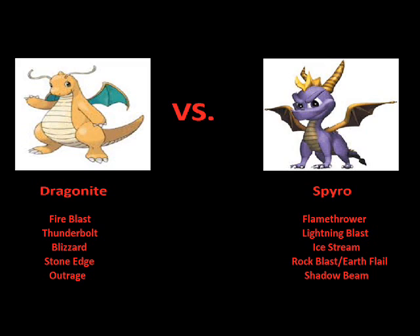Now it's time for the ice moves: Dragonite's Blizzard versus Spyro's Ice Stream. Dragonite's Blizzard is one of the strongest ice attacks in this generation of Pokemon. It causes a violent snowstorm and could have a chance to freeze Spyro, which, like the paralysis from Thunderbolt, would give Dragonite an immediate edge.